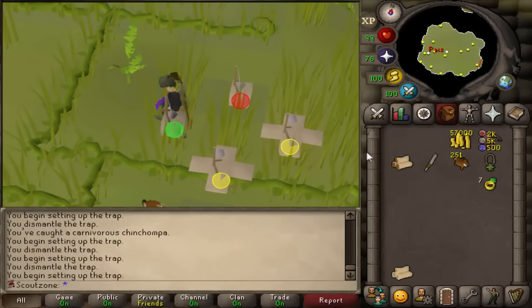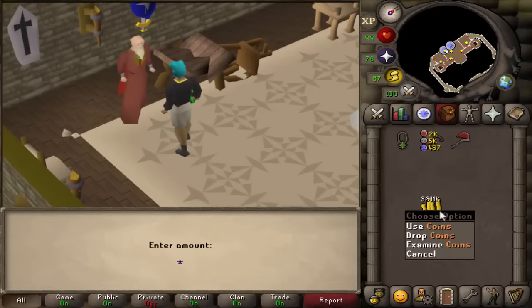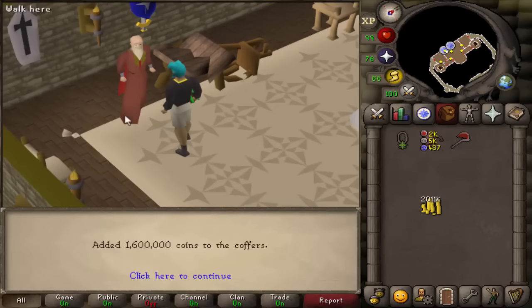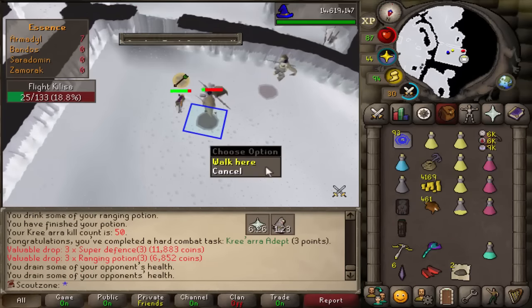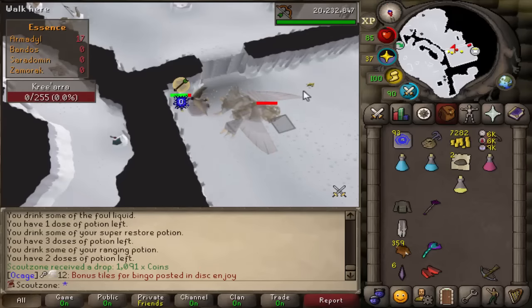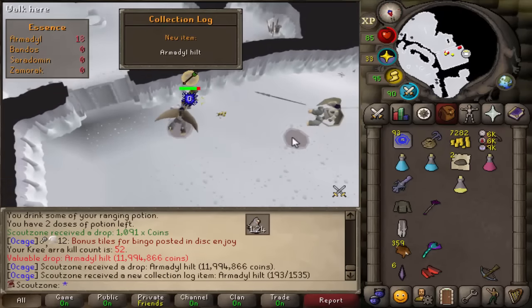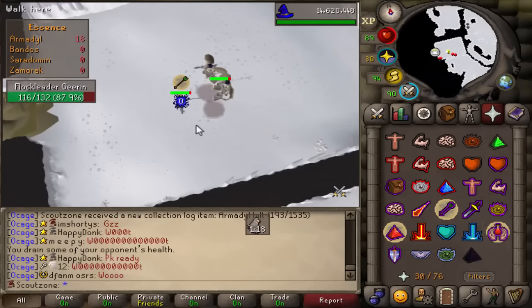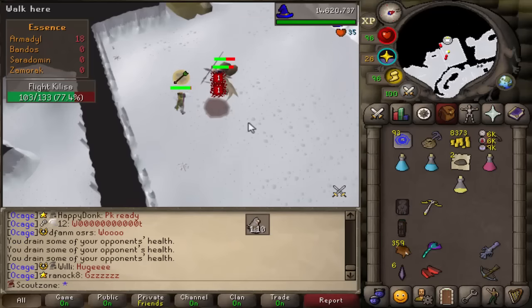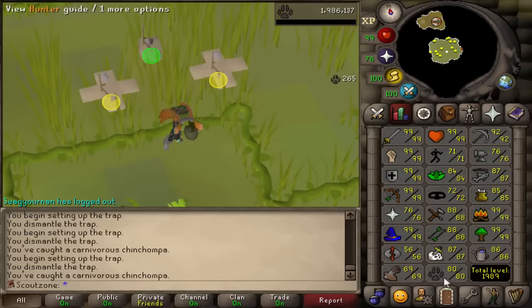All my rune arrows from raids are slowly turning into coins — we got 3.6 mil, putting it into the Kingdom. Getting herbs and bird's nests. Combat task completed. Still no big items — just a shard. We got something — but we don't want this. We got the hilt — the Zamorak hilt. We can combine, but why did we get the hilt when we don't even have all the shards? Unbelievable. That is 80 hunter — slowly getting my total level up, very close to 2k total.